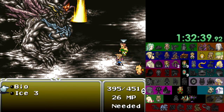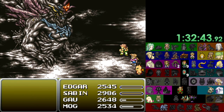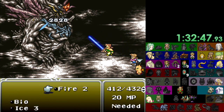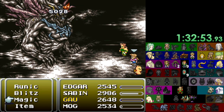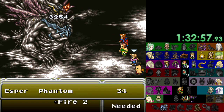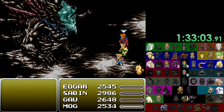Since it's a randomizer, you've got to be able to adapt and strategize on the fly when certain weapons, magic, abilities, or items become available to you — whether it's completing a check, looting chests, or browsing around shops. This guide will help you navigate through the various stages of the game and give you things to look out for while you're playing.